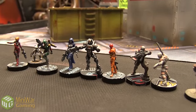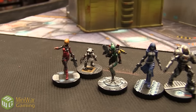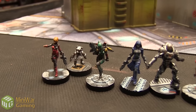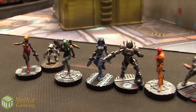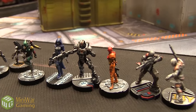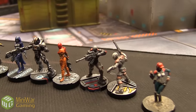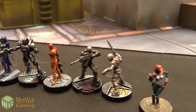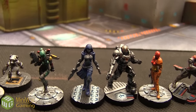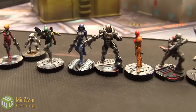Here's Alejandro's 200 points of Nomads. Starting from the left, we've got an Inventor Hacker with a Fastbound, then a Hellcat as Boba Fett, a Reverend Healer, a Mobile Brigada, a standard Aguasile running as Samus, an Intruder, and last but not least, a Zero. And then we have the HVT right there. Really liking the Samus Aran paint job from Metroid and the Boba Fett Hellcat — definitely a cool-looking Nomad army.